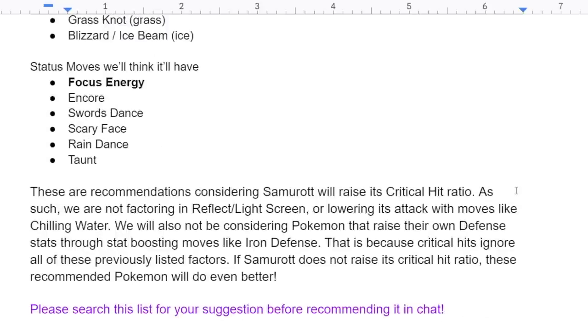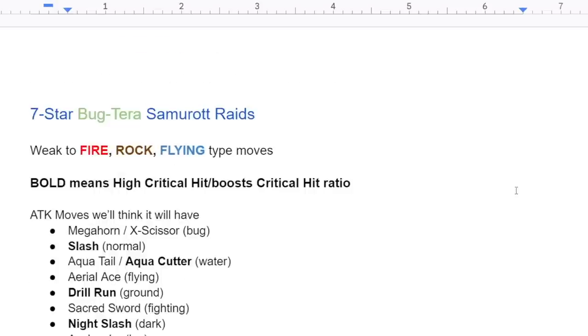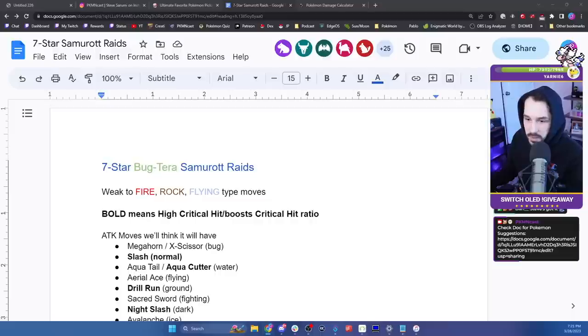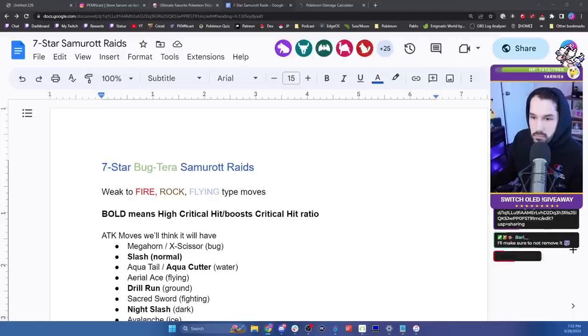For status moves, we have something like Focus Energy, Encore, Swords Dance, Scary Face, Rain Dance, and Taunt. Talking about that theme, I think it's very likely that Samurott is going to be our Focus Energy Pokémon, which increases the critical hit rate of its moves. While it does have Swords Dance, I don't think Game Freak is going to give us two Swords Dancers in a row, and I think Swords Dance and Focus Energy together is a bit of overkill.